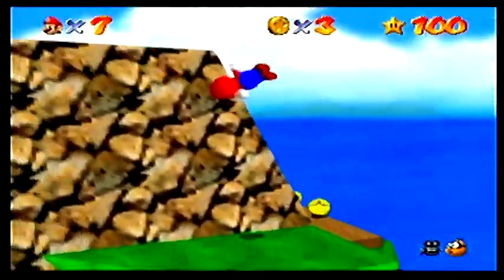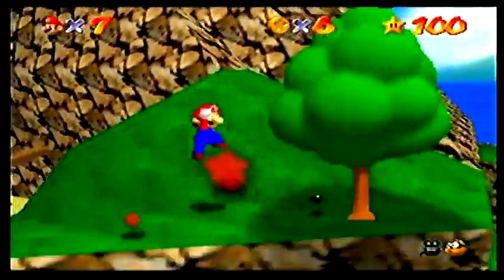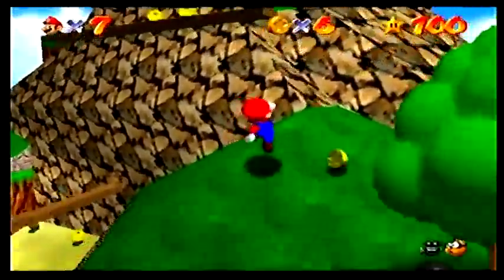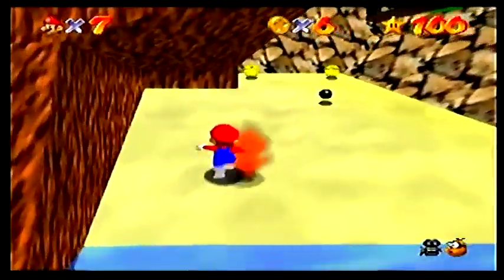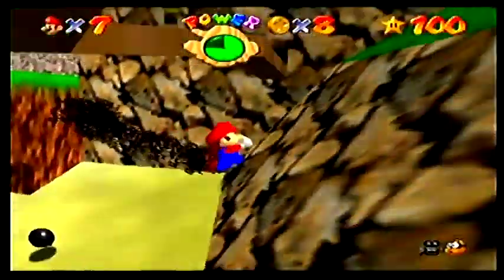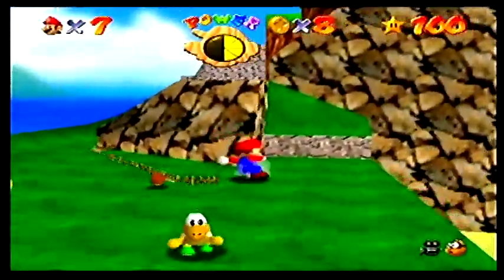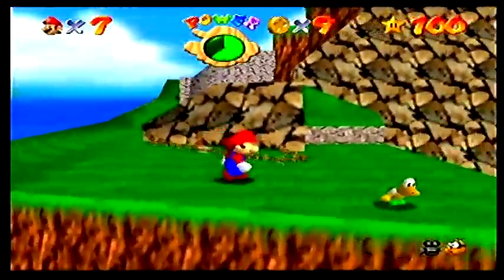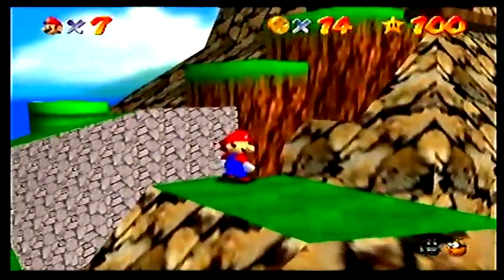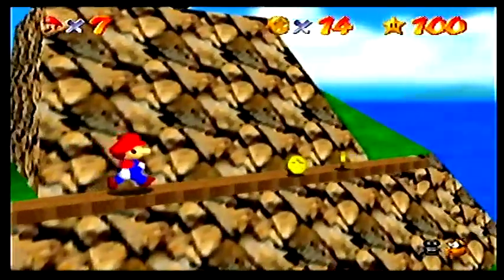There's one on the top of the island. It's a lot easier to maneuver around here, but it's also a lot easier to slip up. Look, it's Koopa the Quick, but Tiny. We killed him. Alright, let's try that again.